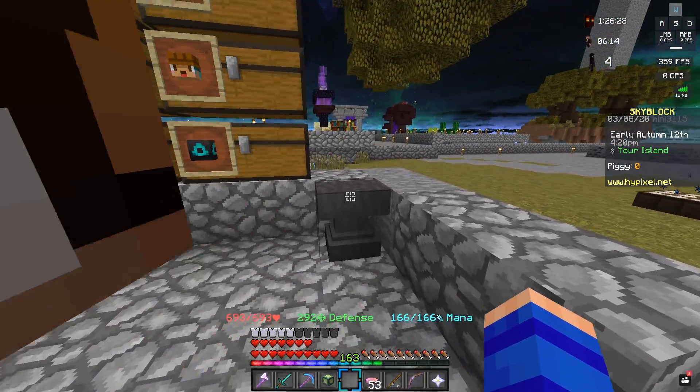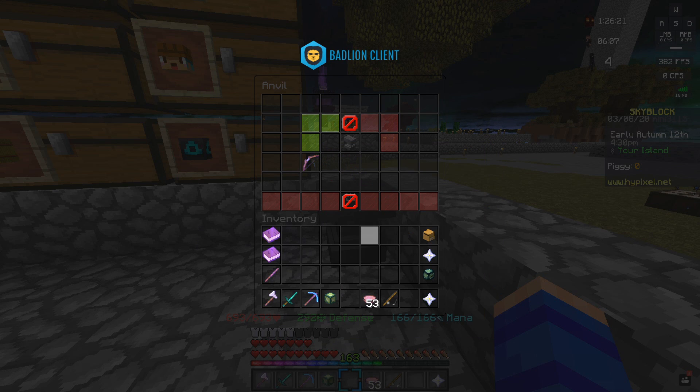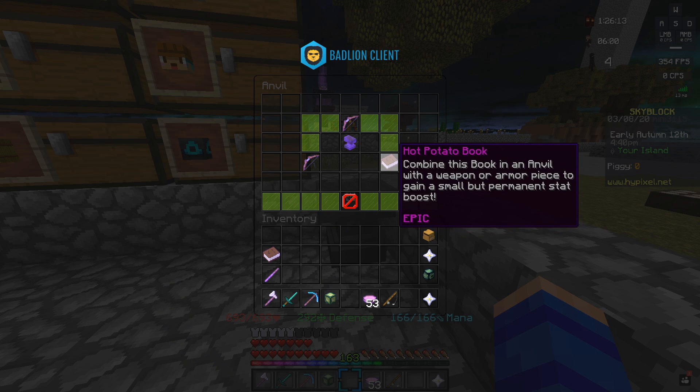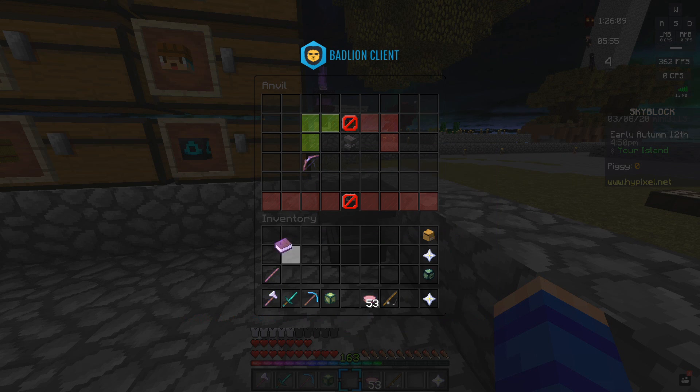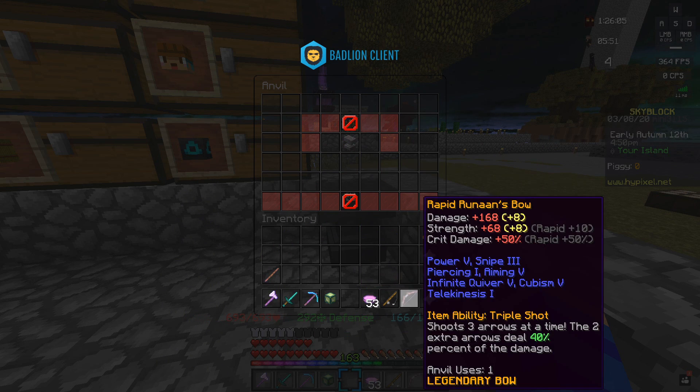Before we do that I want to start off the video by first improving my runen's bow so we can do a little bit more damage to the dragon. Last time we did decent enough to get an armor piece drop since we were placing four eyes, but more damage is always better. I was able to use potatoes I had saved up, plus buy a little more, to get two more hot potato books. So instead of just having plus four to my damage and strength, we'll now have plus eight.